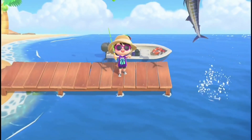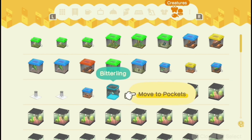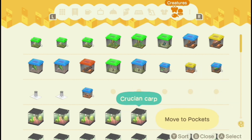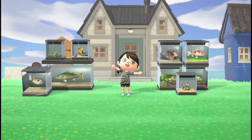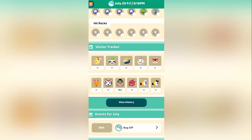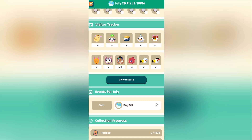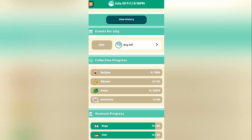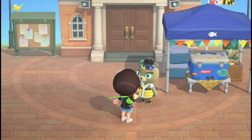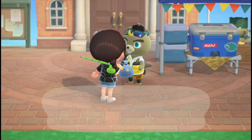Now we know you can get bells for fishing — so how do you get the most bells for your fish? The absolute best method is to save all of your fish. You can put them in your home storage, stack them up in a room in your house, or stack them on your island, and then wait for CJ to come. He usually comes about once a week, and the ACNH.Guide app has a function where you can track when characters visit your island. If you sell them to CJ, he will give you the most bells for each fish in the game.